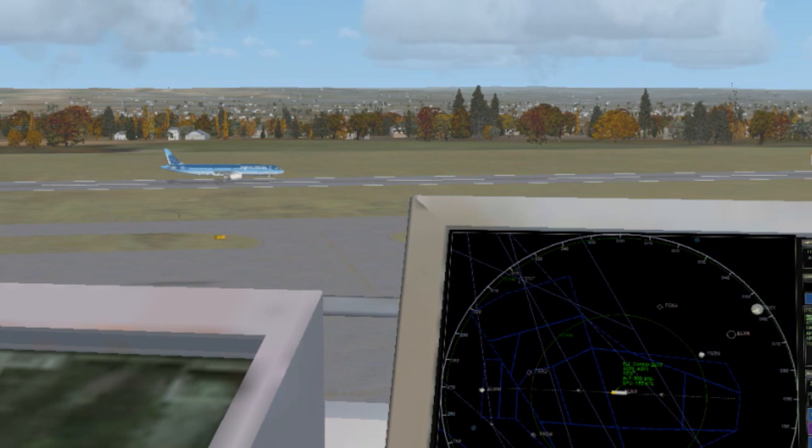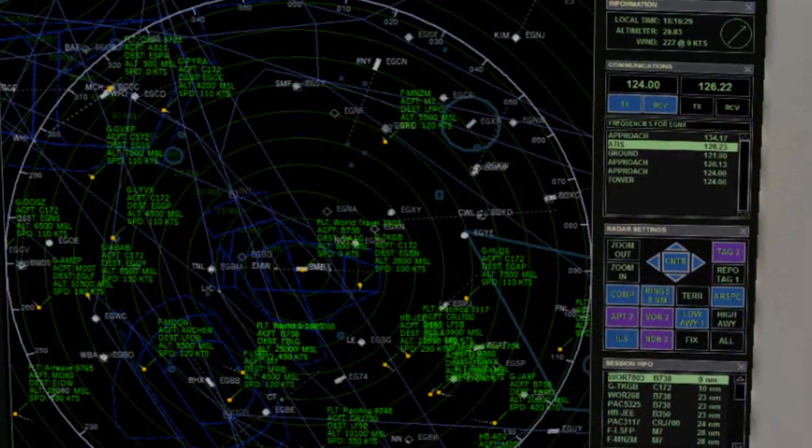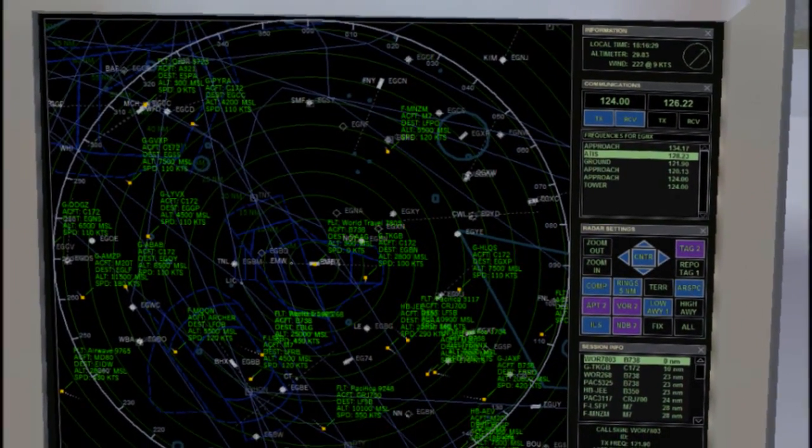Ground handles all aircraft on the ground, whether parked up or taxiing. Tower handles any aircraft in the air up to 5 miles away. Approach deals with aircraft in and around airspace between 5 and 15 miles away.